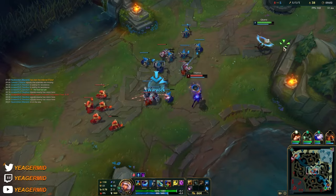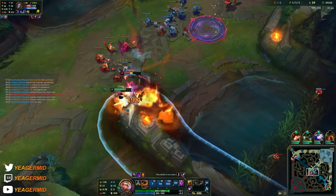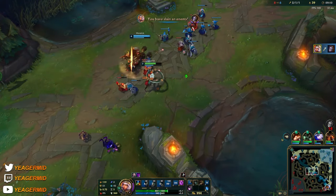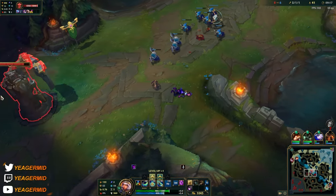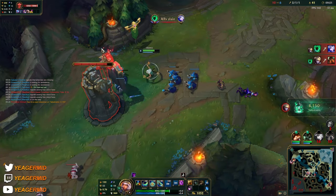My flash is up soon, so ideally you want to EQ in. You can do this for the flash combo — EQ in, then immediately knock the target into the terrain so they get stunned, then follow up with the earth element.